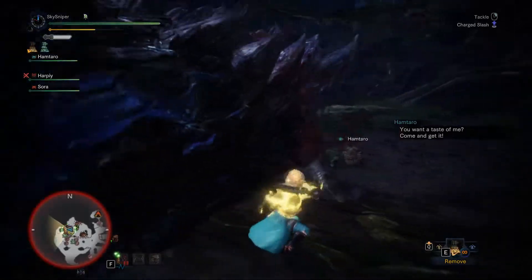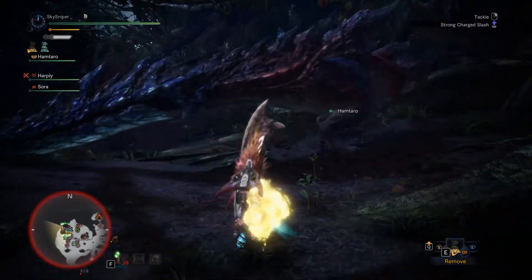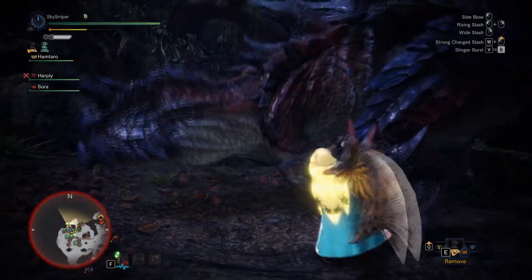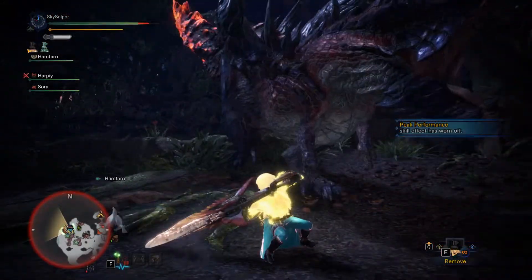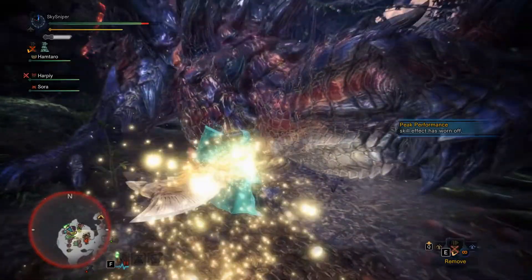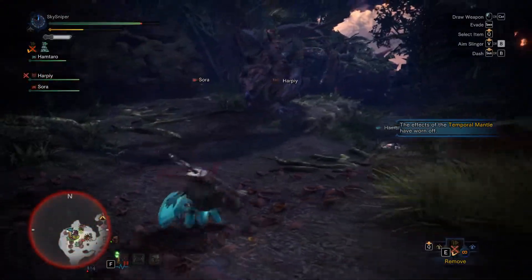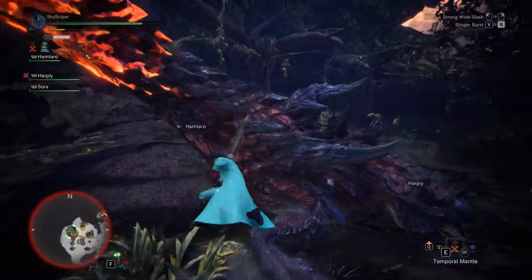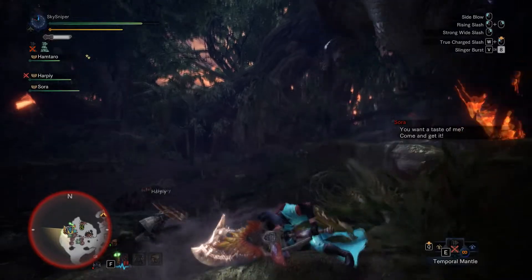I guarantee I'm gonna get hit by that attack later on — I've been too lucky dodging it. Not a bad hit, but you really gotta know your positioning with this guy, and I'm unfortunately not the best with Greatsword yet. I probably could have rolled out and got away from that. Looks like we missed the vine trap — can't be missing those environmental traps.